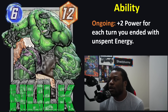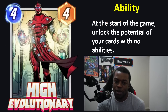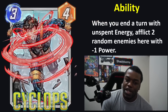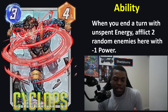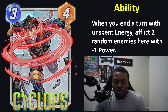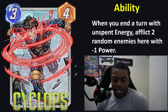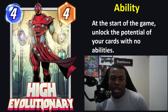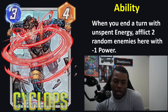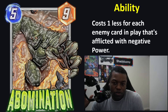I think High Evolutionary will probably be more of a tech piece — you want to be playing something like Shocker, something like Wasp, and something like The Thing or Abomination. You'll use High Evolutionary as a supplement to an already established game plan or a new game plan that arises because you have more pieces to use. I don't think you're going to just dump every single High Evolutionary card into one deck and have that be super meta.